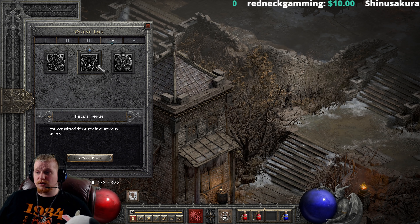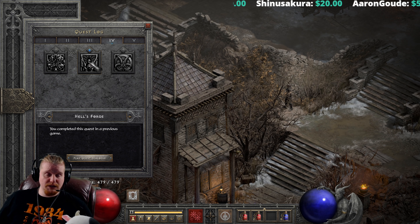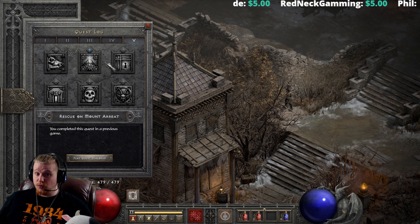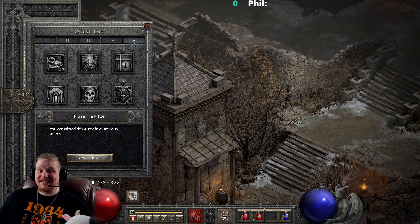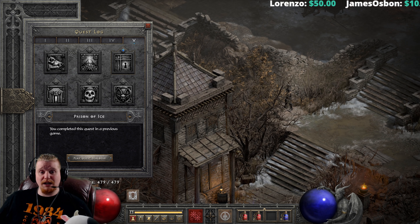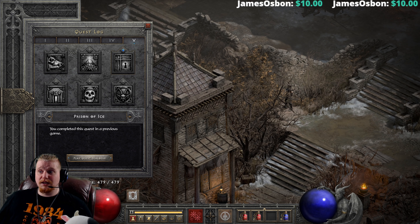We also have the Hellforge, which we talked about earlier for the free runes and gems — definitely very important to do, especially early ladder when you're hurting for all this stuff. And in Act 5, make sure you do the Rescue on Mount Arreat quest to get your free Ral+Ort+Tal. Make sure you do your Anya quest — the Prison of Ice quest — you get plus 10 to all resistances for each difficulty you complete it in, for a total of plus 30. When you get to Hell difficulty and get smacked with that negative 100 resistance penalty, you need tons of resistances to counter that, and the 30 from the three Anya quests is going to be a really big deal.